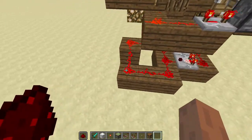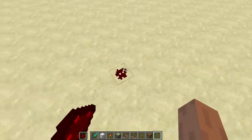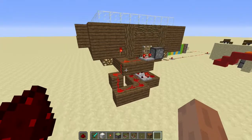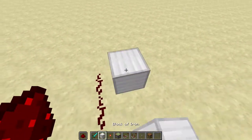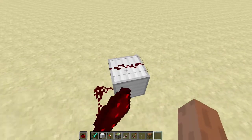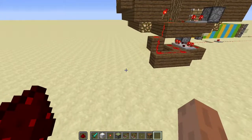So you just go one, two, three. And you go one, two, three. We're going this quite early, by the way. Then you place a block there.